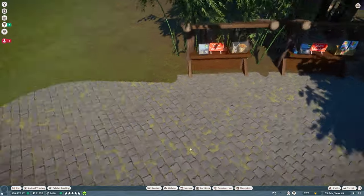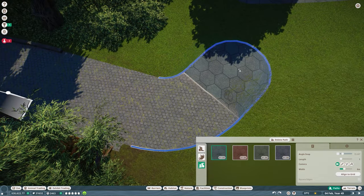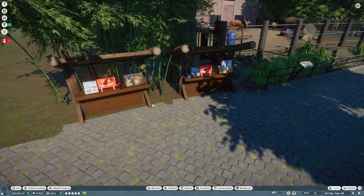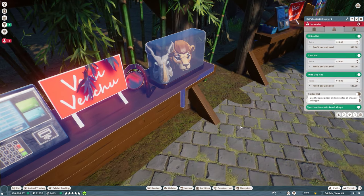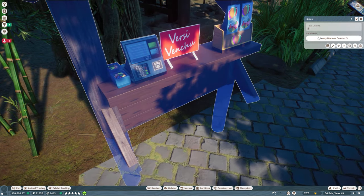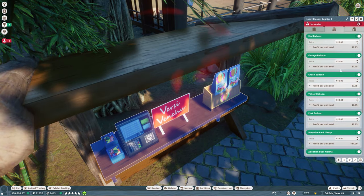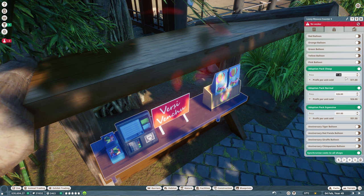We got something with the free anniversary update. Oh wait, there's a path not connected here — that's going to cause issues. This is all temporary because this will change. These two shops are now closed. We didn't get any hats in here, but I'm thinking to deselect the spider hat and keep the African Wild Dog, lion hat, and rhino hat. We're going to ask 14 dollars for those.